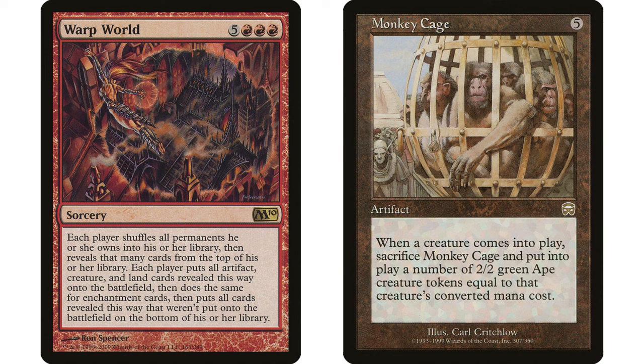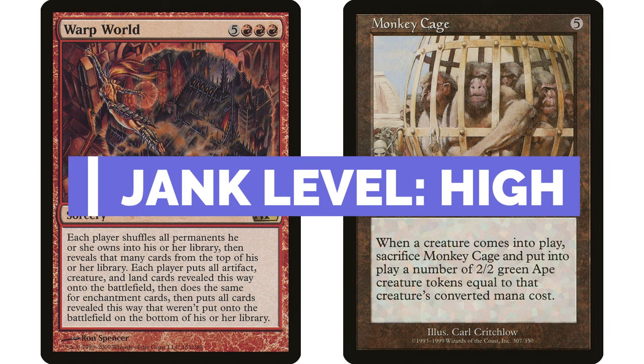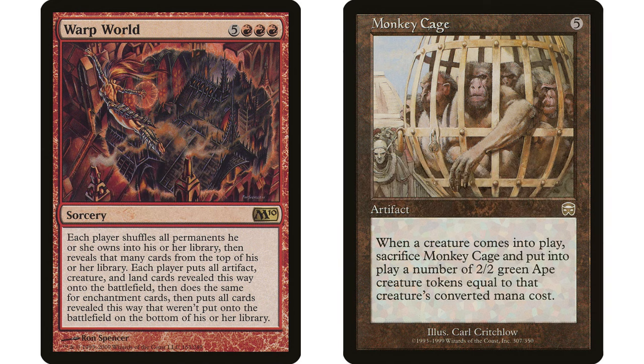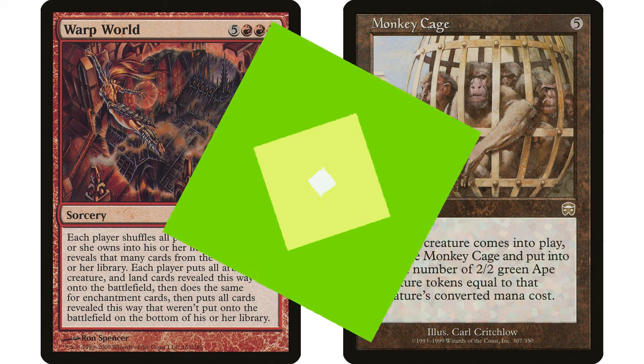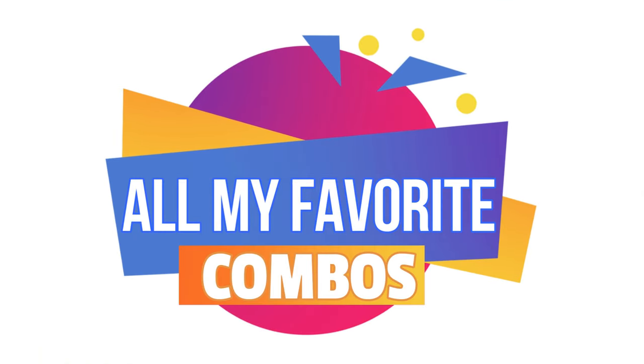Where would you fit this? If you already have a chaos deck with Warp World, throw Monkey Cage in there and maybe you'll get lucky. The jank level here is incredible — not only do you have to pull it off, you have to get Monkey Cage off your Warp World reveal, and you need a bunch of creatures to enter the battlefield as well. There's no way around it — that's just complete luck. Super funny combo, and I had to give it a mention.